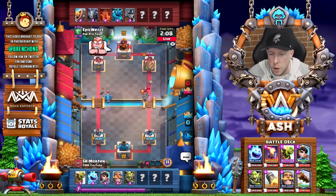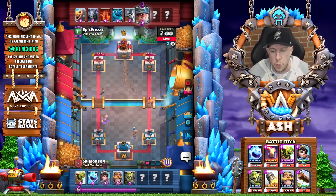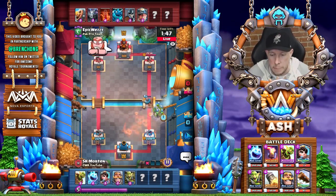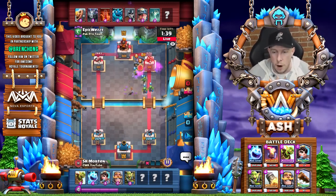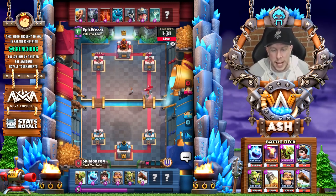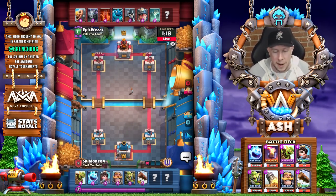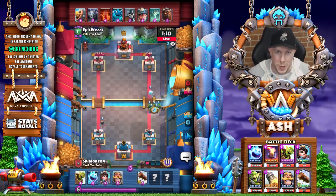A goblin barrel coming down the right tower in the safe spot for Morten — still using that safe spot against NATO. That's the correct move nine times out of ten for your first goblin barrel. You don't want to get that king tower activation because it does really well against bait. A nice catch there protecting his princess and forcing a poison out of the opponent. Epic wheezy with an aggressive poison takes down the princess and does some damage to the knight. Morten pressures at the bridge with the goblin barrel, knight, and goblin gang — very lucrative. Guards played by the opponent, a log comes down, and that right tower goes down to 1,358 in that one heads-up play.